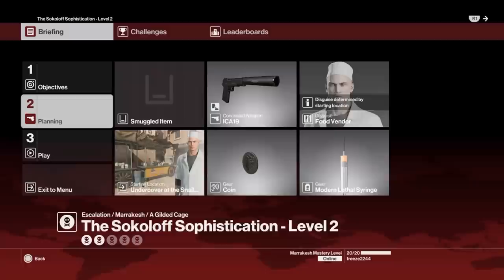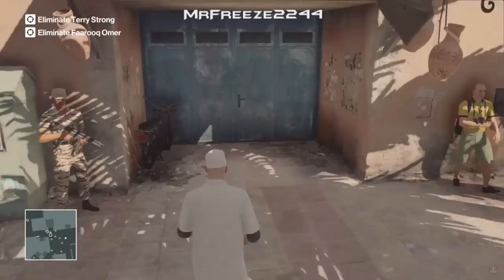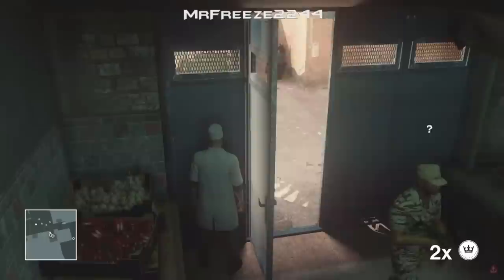For level 2 we've got an additional target, so we're going to keep the same items and start in the same location. From the start, we're going to go into the room over here to our left. Once inside, we're just going to create a distraction by throwing a coin in that direction. Don't throw it any closer or you'll distract someone else — that's why it's important to throw toward the end of the room.